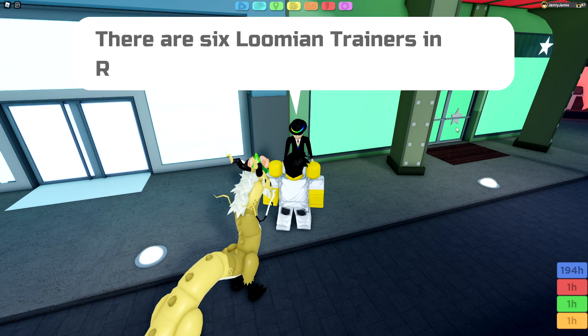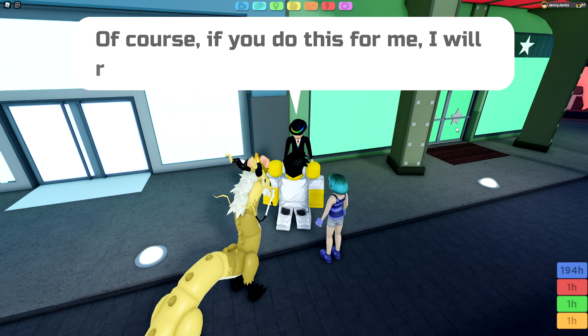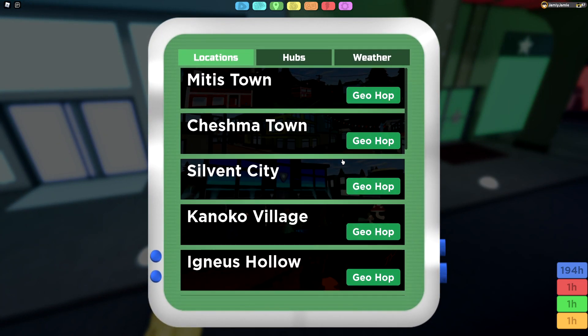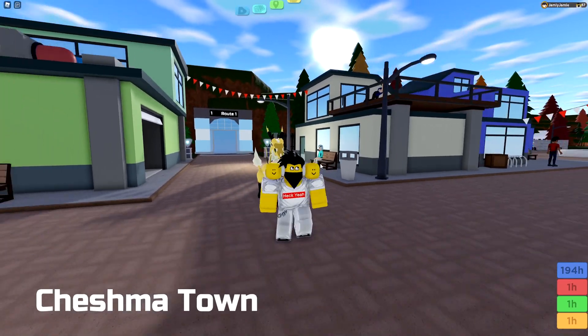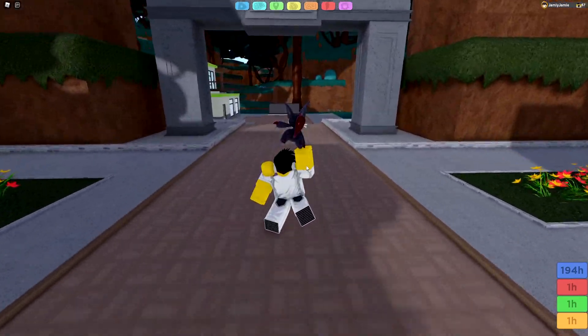He'll tell you that you can find six different trainers around the game that all have a different colour theme, like red or blue. Once you've done talking to him, you'll be able to find these trainers, and if you beat them, they'll give you a colour tuff that corresponds to their coloured theme. They all have three level 40 Lumis that are all TP trained and also have items, although they don't have any setup moves — just damage dealing moves.